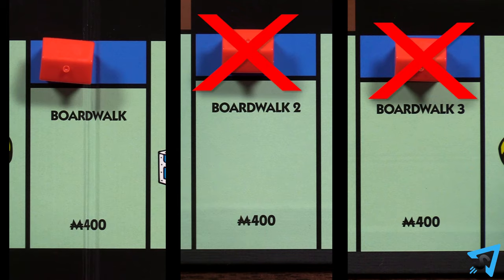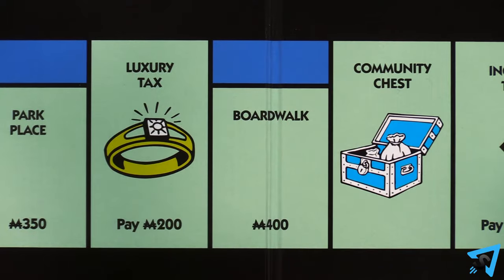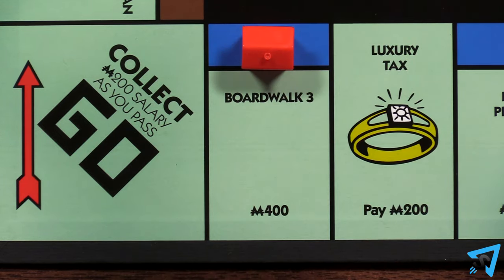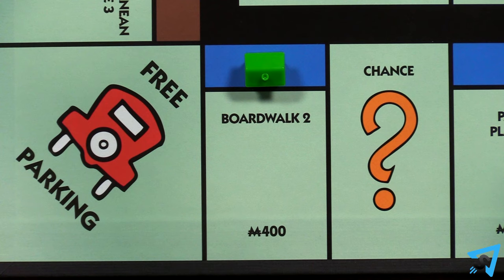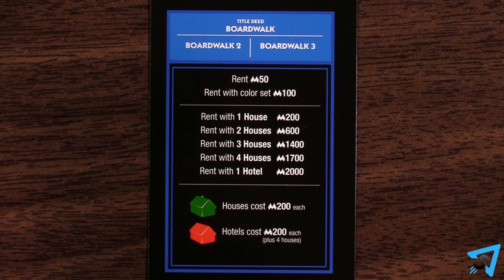You can only have one hotel per street, and you can't add any more houses. You may move your hotels to any version of their street at any time on your turn. Players have to land on the version of the street that has a physical building on it in order to owe rent with a building. For example, if you have one house on Boardwalk 2 and no houses on Boardwalk, and another player lands on Boardwalk, they do not owe you rent for a house.